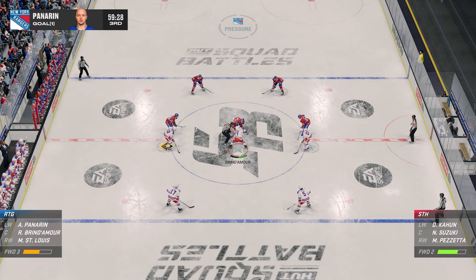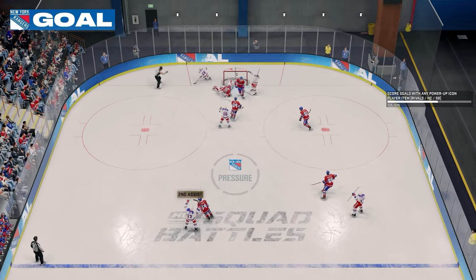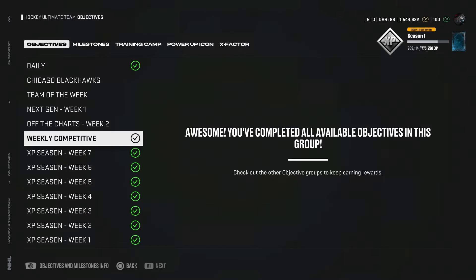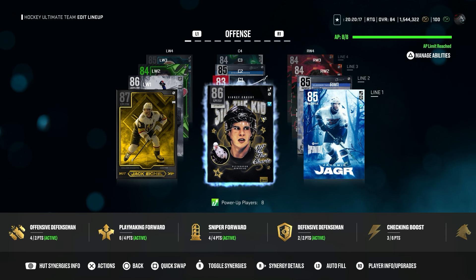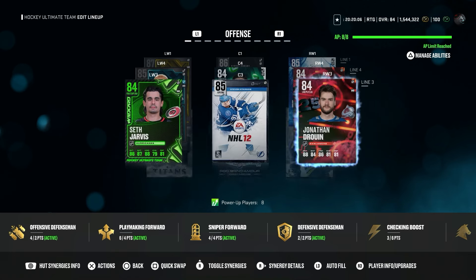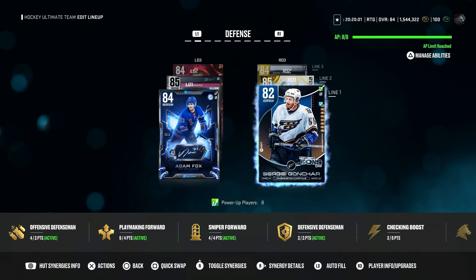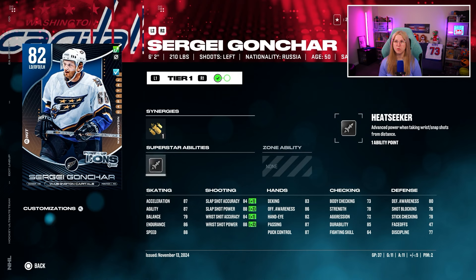Now that I'm done with all the online grind, it's time to complete the competitive objectives, because I have to play at least 4 squad battle games to get that last pack. I know I said I wouldn't play any squad battles this week, but I need the packs. It's definitely boring, but I guess this is just part of the grind this year. So this is my team — we didn't really add any other players outside of Jack Eichel last episode, so Sid the Kid is now 86. Rob Brindamore is just phenomenal and I really don't want to take him out of my lineup ever. Ponarin and Tarasenko are also decent. One card I'm really impressed by is Sergei Gonchar — I know he's only 82 overall, but the Heat Seeker ability is the best ability ever created in NHL 25. Any player with Heat Seeker just shoots the puck and always scores. For a defenseman in 37 games: 11 goals and 11 assists.